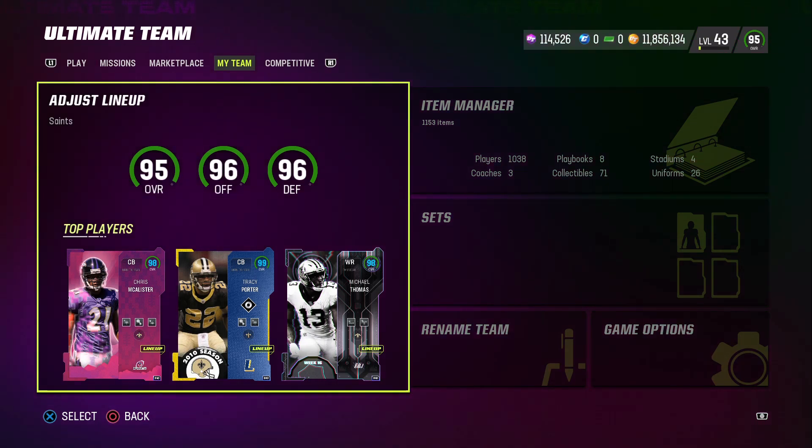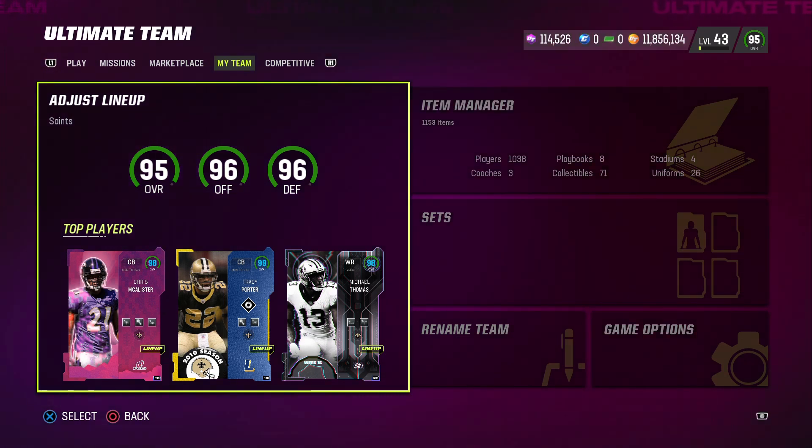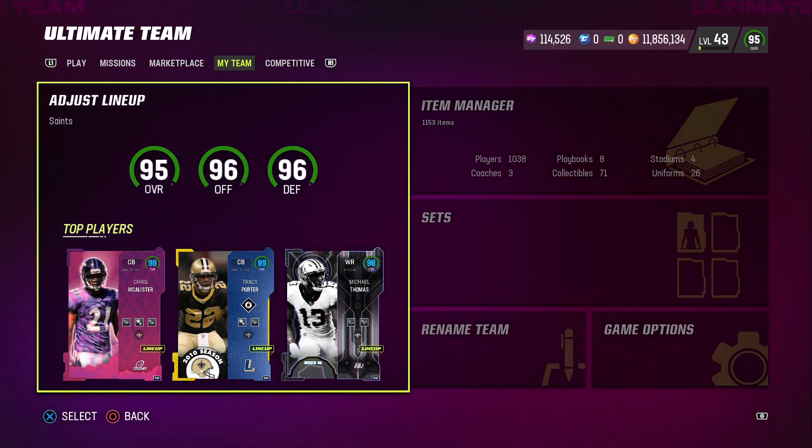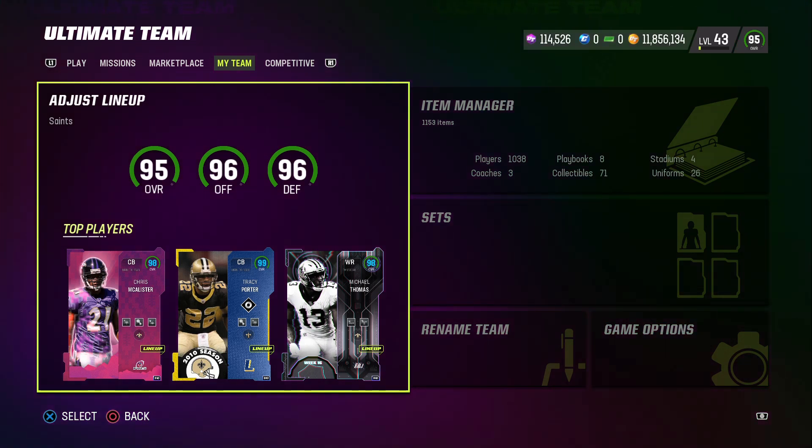What's up Madden community, MT Squared back with another Madden 23 Ultimate Team video. Today we need to talk about the market. Training doubled in price in the matter of a day because of the training variety pack coming back in the game. In this video we are going to take a look at the direction the price of training has gone recently and take a look at the price history of specific top tier cards to see if you should or should not be selling them.